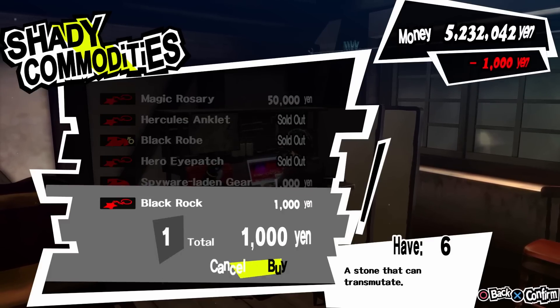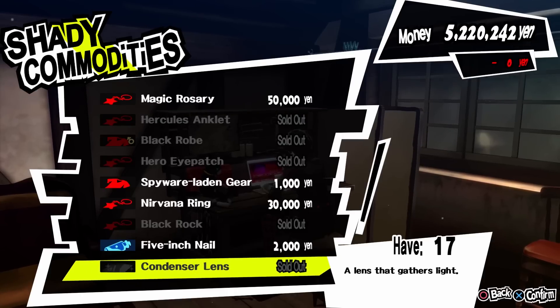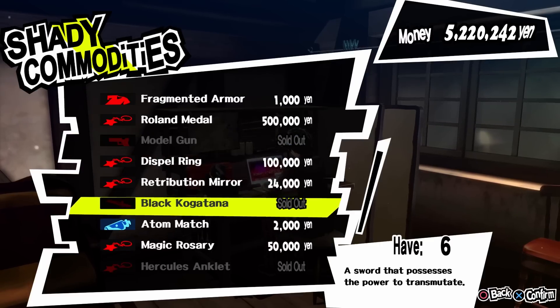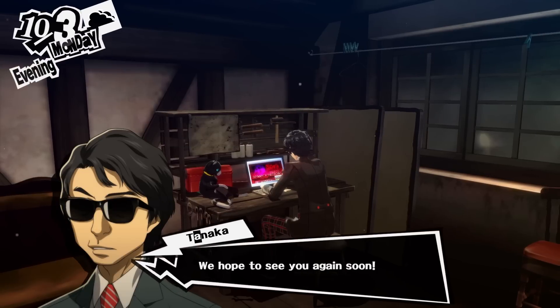I will mention many high level personas in this video. In case you are wondering how to fuse them, I will link the Persona 5 calculator in the description below. It's very easy to use — you just have to go through the list or search the name and then click on the name of the persona to find the possible fusions.